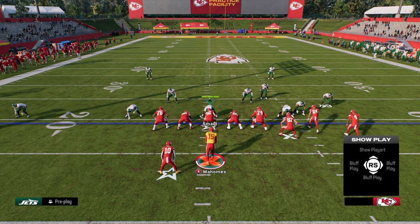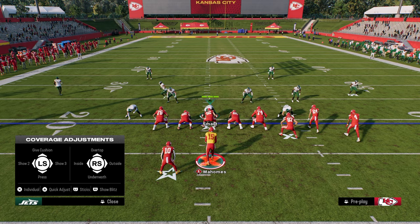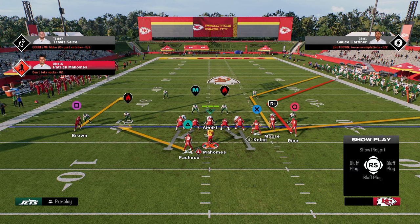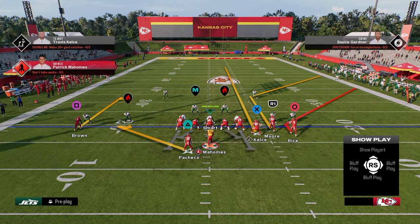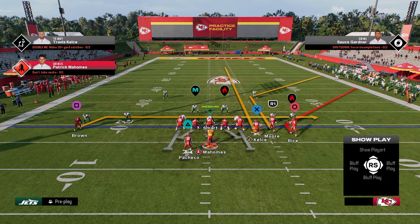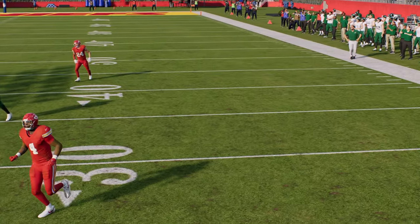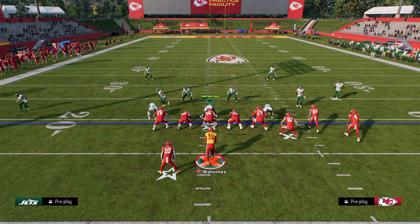The next play is a right-side flood concept with curl flat, which is really good if they're starting to play hard flats on the bunch side. To set this up, put the outside bunch receiver on a corner route and stem him all the way down, streak your tight end, block your running back for additional protection, and drag the backside receiver. First read is the seam streak, but then we're really looking for this short corner route stemmed all the way down against cover four coverage.